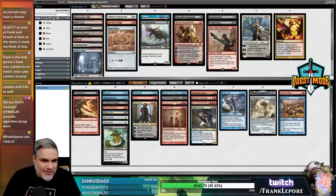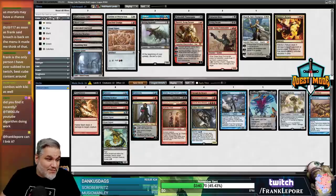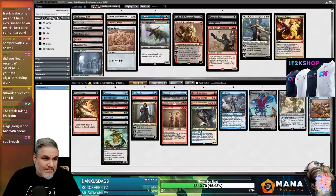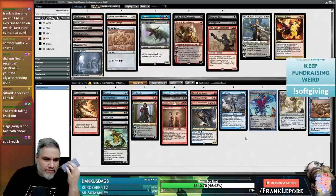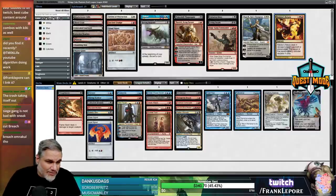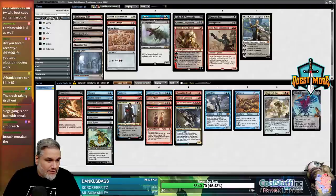We're at 26 cards. Walking Ballista is just decent sometimes, and Palinchron-Sneak Attack is a combo, but we need to cut three things. Maybe we don't need both Sneak Attack and Through the Breach. This deck seems sweet - we have Splinter Twin combo, Through the Breach into Emrakul, and Palinchron infinite mana which also works with Rakdos's Return. We can cut Double-Black Chupacabra since we have Shriekmaw, cut Mizzium Mortars, and cut Collective Brutality.